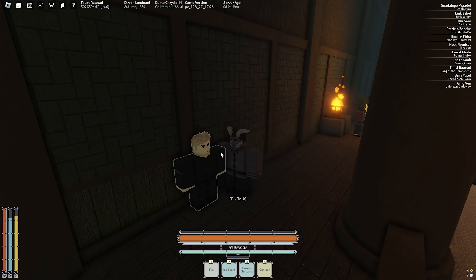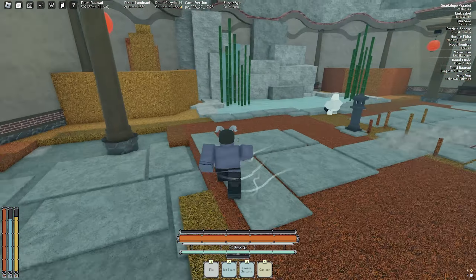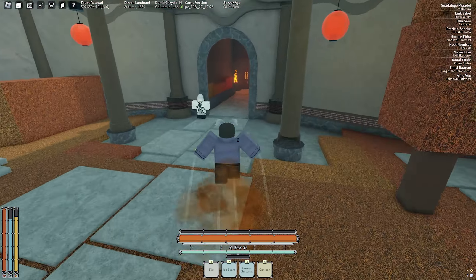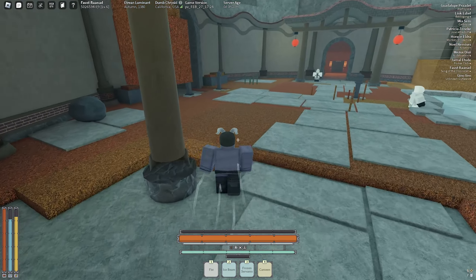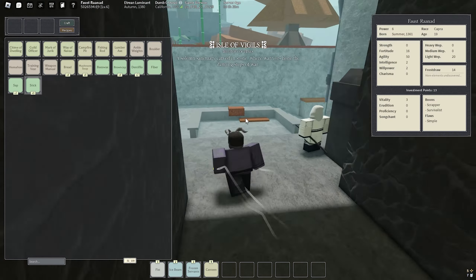My favorite method of training agility is going into an area where you can go in circles: do a slide, hold space, do a little double jump, then roll at the last jump. So it looks like: slide, jump, jump, then roll — just do that over and over again while spamming ankle weights. That's how I level up my agility.